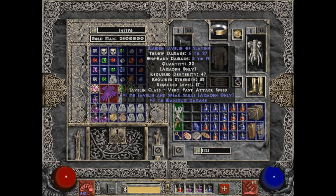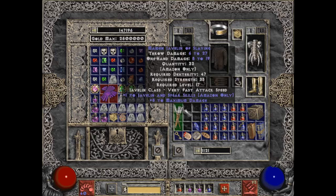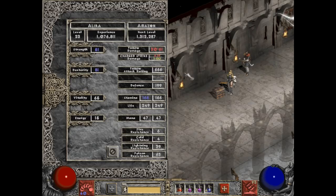Plus one to Javelin and Spear Skills. The throw damage isn't as good, but the plus one to Javelin and Spear Skills is going to make a difference for sure.